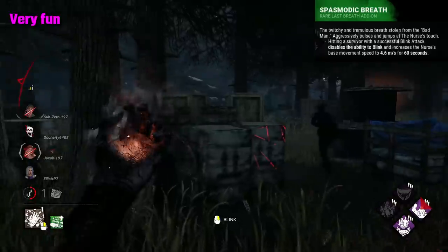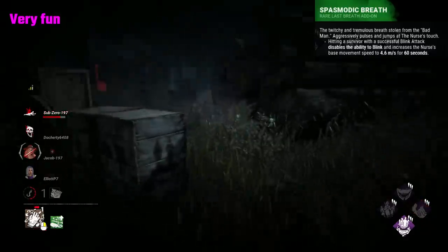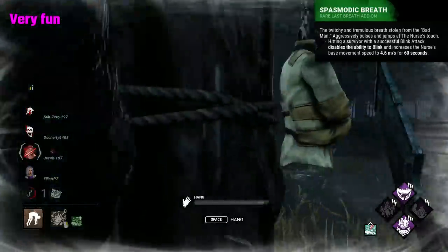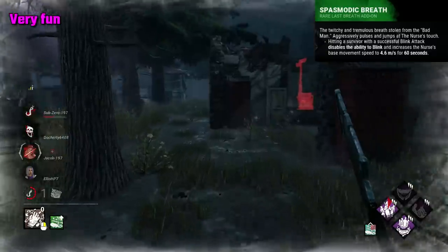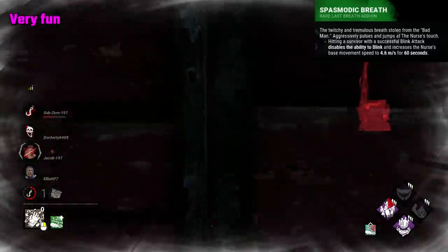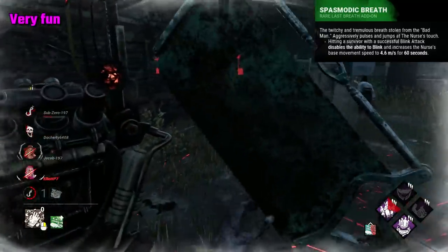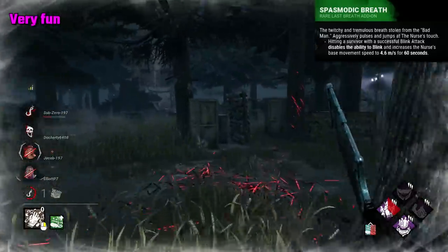Spasmodic Breath is a really interesting add-on that transforms Nurse into an M1 Killer. After landing a blink attack, you'll enter a 60 second duration of being unable to blink. However, during this time, your base movement speed is increased to 4.6 meters per second. It's really interesting to play her this way, and I enjoyed it a lot adjusting between the different speeds and styles of play, with both blinks and basic movement. It's a fairly effective add-on, as it seemed to really catch the survivors off guard. It's a very unique way to play her, essentially just removing your power for a brief instance and forcing you to think on your feet a bit, as you have to adapt.